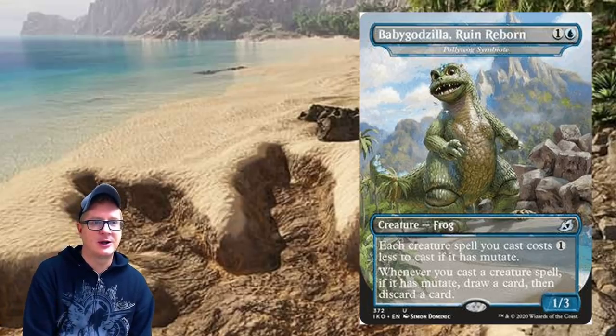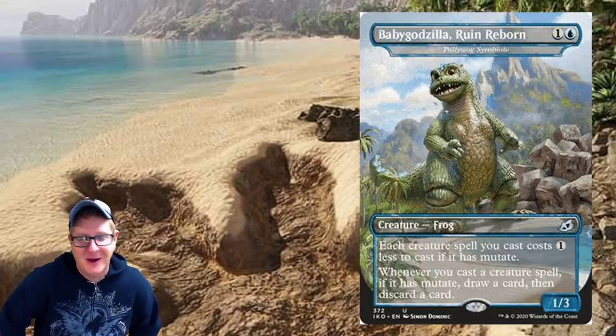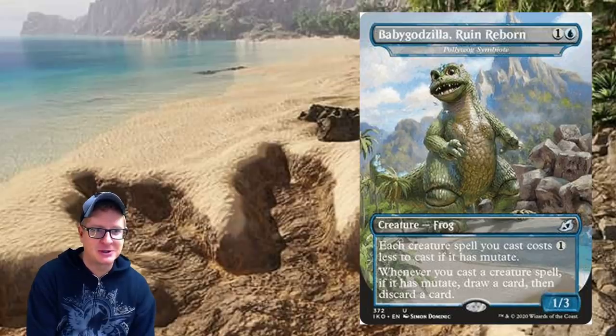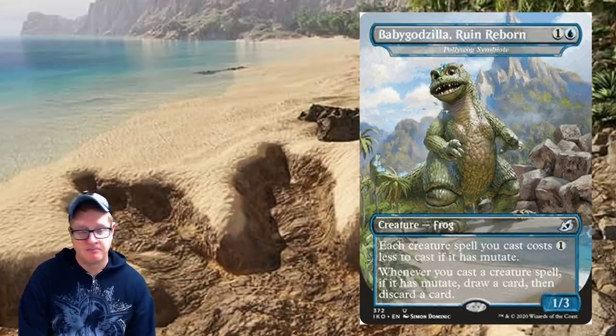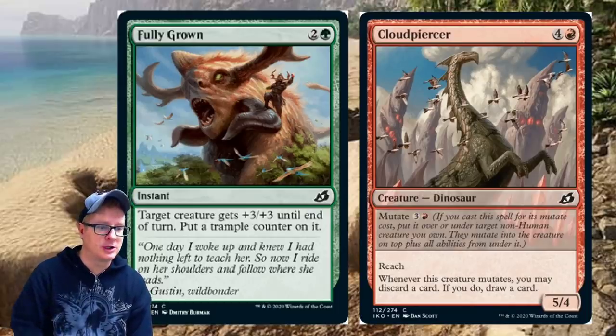Let's get into the official spoilers. Baby Godzilla, Ruin Reborn — a two-drop creature. Each creature spell you cast costs one less to cast if it has mutate. That's a great way to cheat in all your mutate cards. Whenever you cast a creature spell with mutate, draw a card then discard a card. You can find a ton of synergy around that, especially with stuff you get from drawing and discarding.